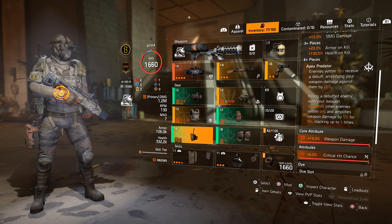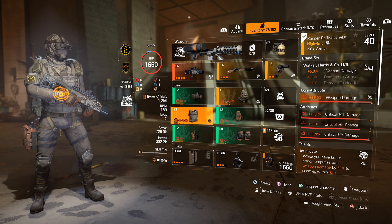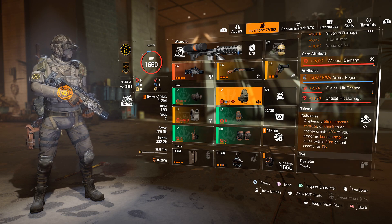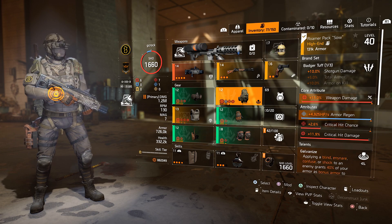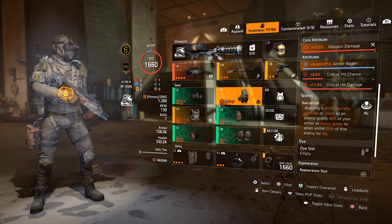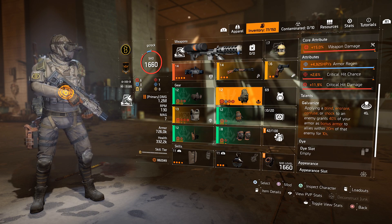What you want to do is try and max out your crit chance and then put everything else into damage. For the chest piece, you'll want to farm for the Walker Harrison Co. chest with weapon damage, crit chance, crit damage, and the talent Intimidate. With Intimidate, your weapon damage is increased to enemies within 10 meters of you by 35%, as long as you have bonus armor. And this is where the backpack comes in. You'll want to farm for a Badger Tough backpack with weapon damage, crit chance, crit damage, and the talent Galvanize. With this talent, applying blind, ensnare, confuse, or shock to an enemy grants 40% of your armor as bonus armor to allies within 20 meters of that enemy. And that is how you proc the chest, as the Scorpio will proc Galvanize.